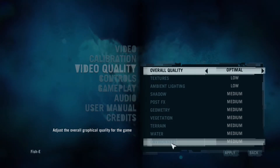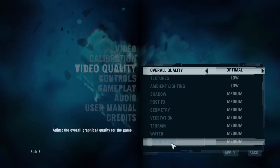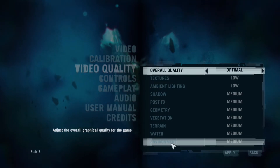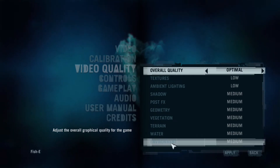Here you can see that most settings are on medium — not low, not high. It is the medium settings to get a good FPS like 60 plus.